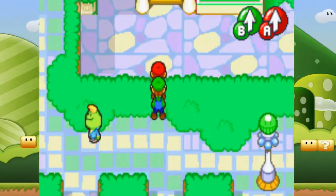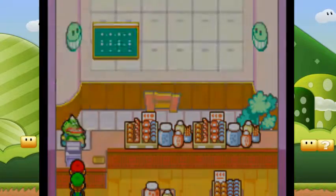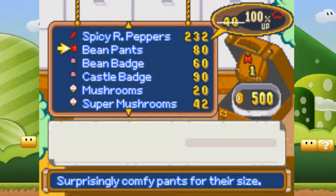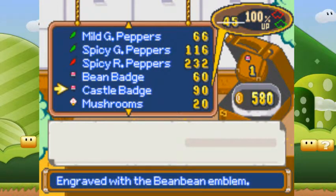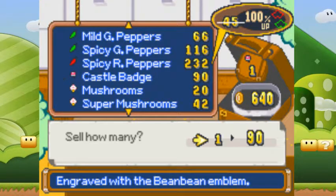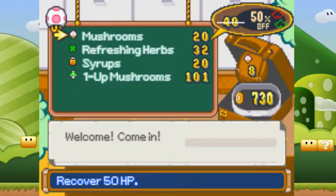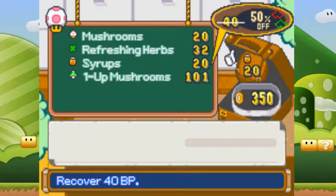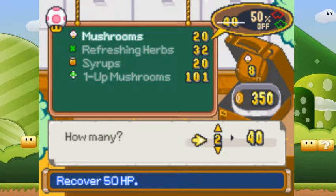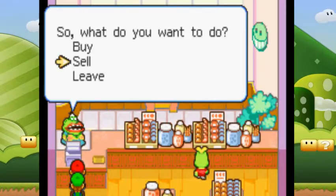I'm also gonna sell bean pants because we don't need them. I'm also gonna sell the bean badge and the castle badge because we don't need them. And I want to buy syrups because I am running out on them. I'll also buy a couple mushrooms. Alright, should be good there.